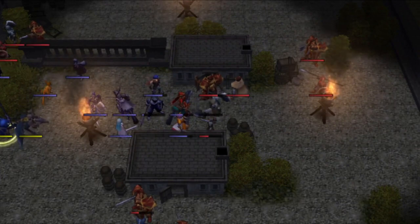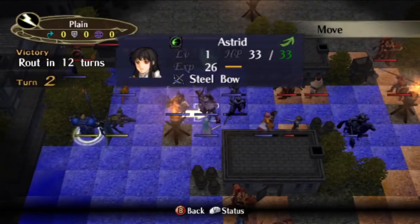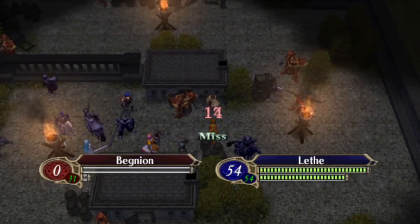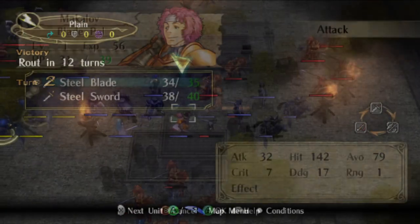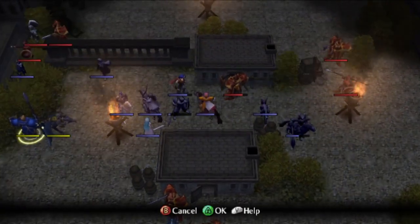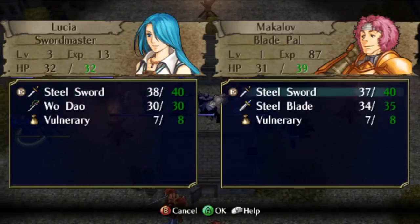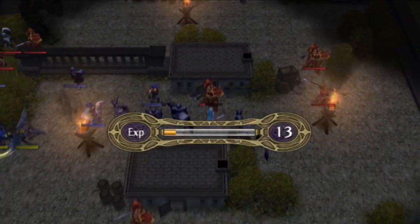With that handled, Pieren cantos into range of a Halberdier we cannot see. Killing the warrior also opens up a lane for Leith to take out this Thundersage. Makalov is next — here he can finish 2-hit KOing the Swordmaster, but with intended stats he would need Danved's help. This would require the warrior with a hammer to roll his usual 14 defense rather than 15. Makalov cantoed up one space so that Lucia could take the steel blade and use it on this axe general, who also rolled high on defense. It costs us yet more reliability, but it's within our ability to handle.